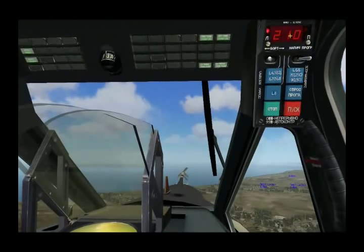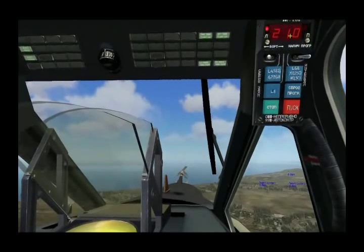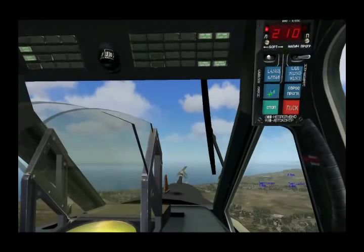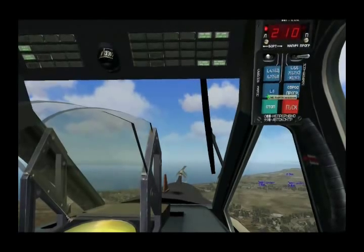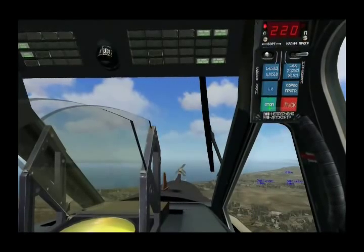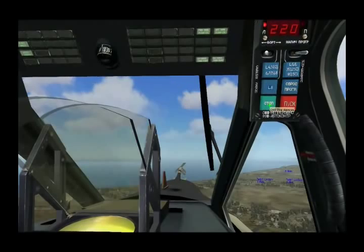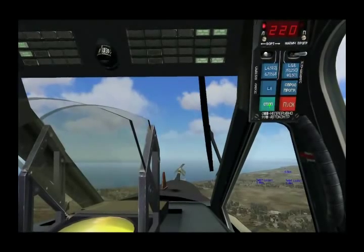The next number indicates how many flares per sequence will be released when you activate the program. Right now it's at one, but we can cycle through up to eight and back to one. For now I'll put that to two. The lower button here will actually stop the dispense program as it's going on.